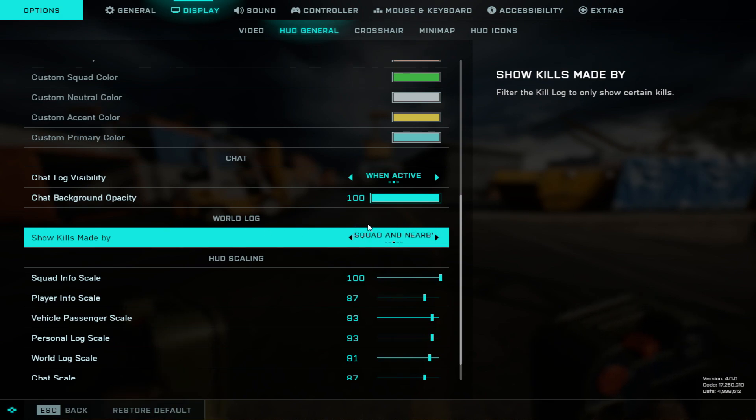For your kill feed, make sure it shows Squad and Nearby. I think it defaults to Squad in the game, but having Nearby means you're more aware of what's going on around you.